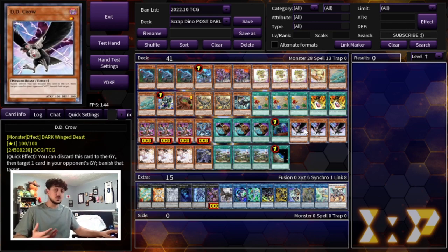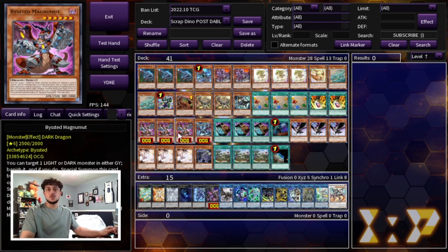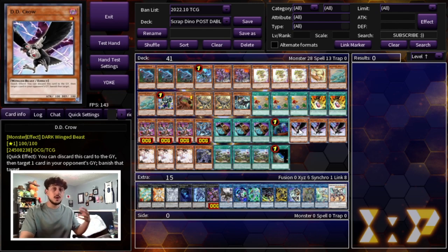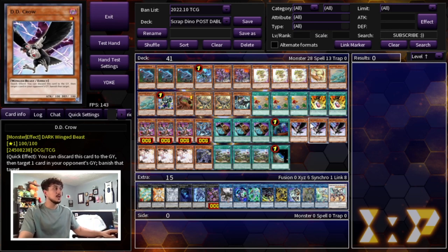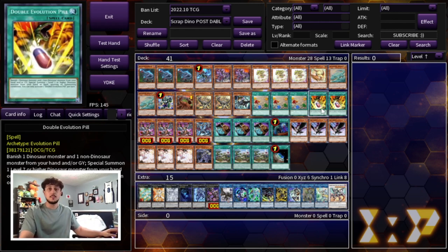Next we're playing three DD Crow. Yes we're still playing DD Crow even though we're playing the Bestial Monsters. DD Crow in general is really good in today's format because you can even hit Runic cards since it doesn't have to be a monster - you can hit the Runic cards when they activate Fountain. It's good against the Spright matchup if they try to elf something back. The Bestial Monsters only hit Light or Dark monsters, but once DD Crow is in the graveyard it's also a Dark monster, so if your opponent has no Light or Dark monsters in their graveyard you can just banish your own DD Crows to summon your Bestial Monsters. That synergy is insane - they're also non-Dinos good for Double Evolution Pill.